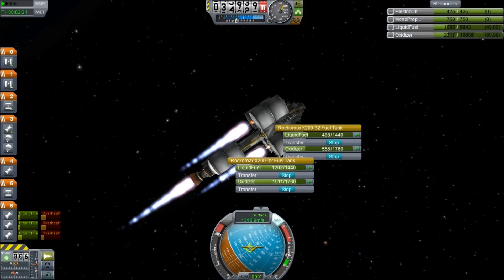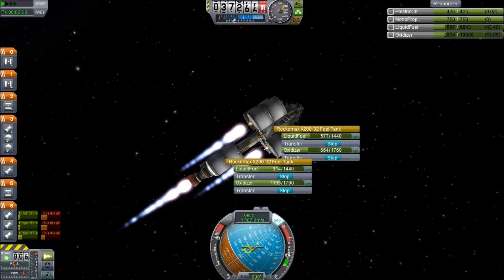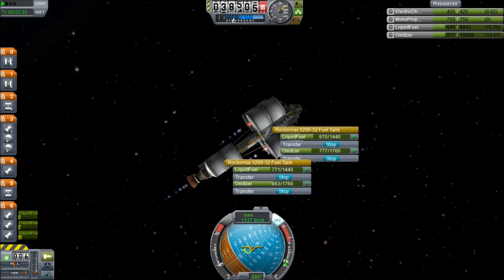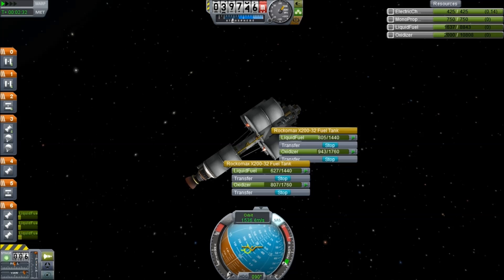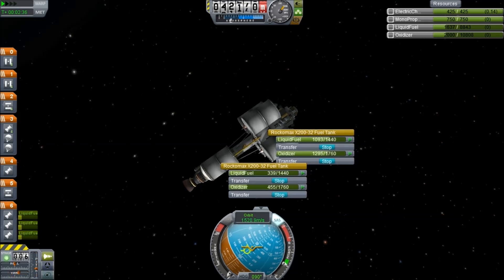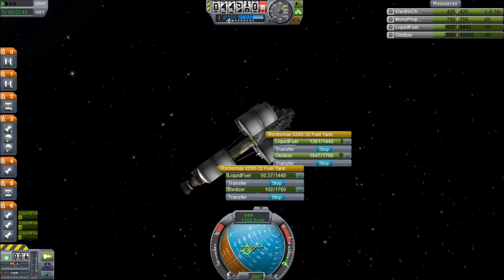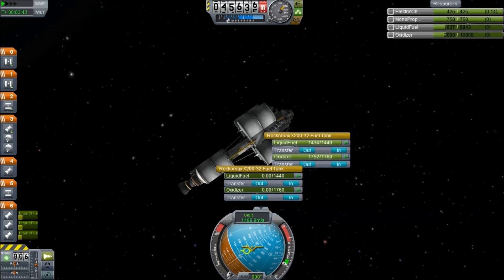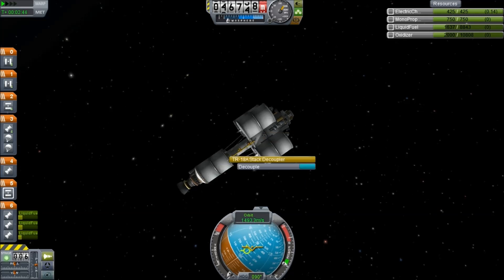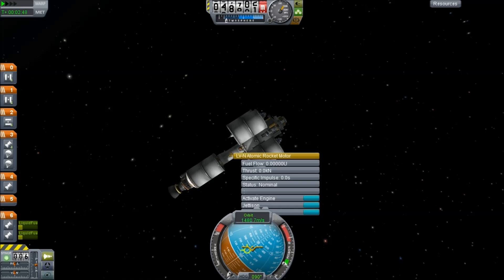We're fueling this Mainsail from the fuel on the tanks. The problem is because I've got fuel lines, it won't naturally drain that last tank, so I'm manually draining the fuel upwards now that we're in a ballistic trajectory. Once the fuel is all transferred, we can cut that loose and switch over to the nuclear rocket. I don't know what staging was set up, so I just did it manually.